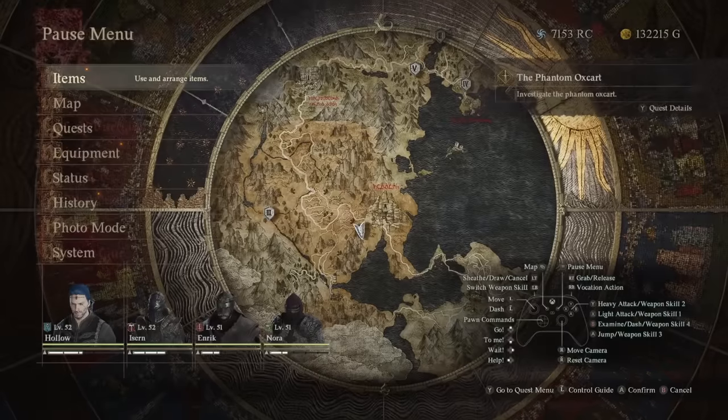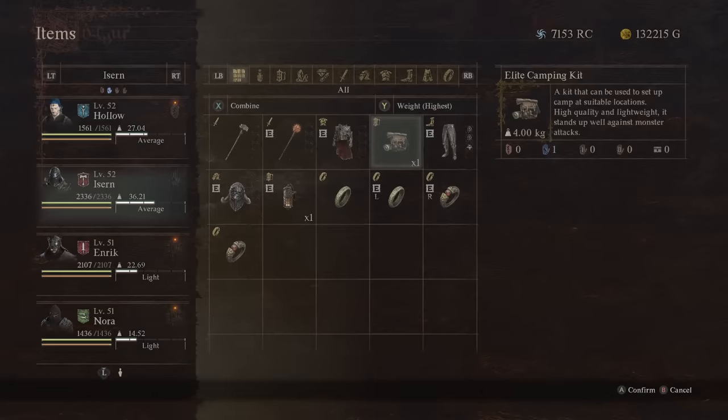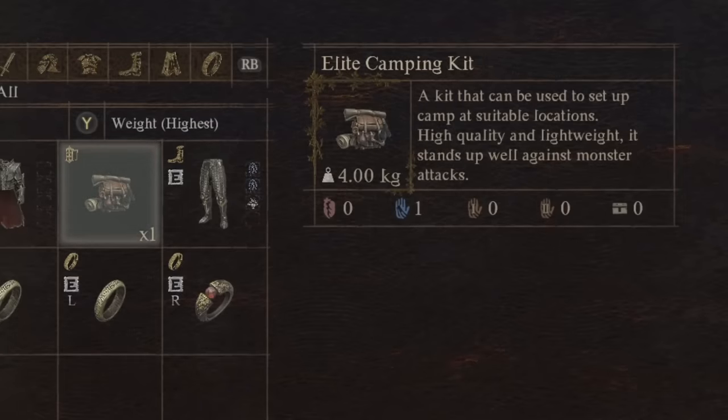First up, a quick one to do with your camping kit. This is the elite camping kit. It's high quality, which means it stands up against monster attacks really well. When you're camping out in the wilds you might be ambushed, and the more times you camp in a row the more likely that is. Getting attacked and having your camp broken is really annoying because you lose your camping kit. It's more sustainable, lasts those situations better, and it's lightweight — 4kg compared to the average 7 or 8. The sooner you have one in a playthrough, the better.